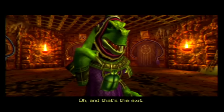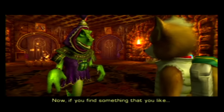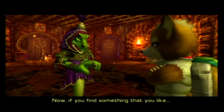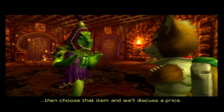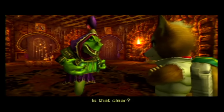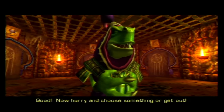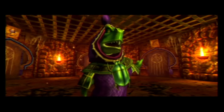And that's the exit. Okay, thanks. 'Now, if you find something that you like, then choose that item and we'll discuss a price. Is that clear? Well, good. Now, hurry and choose something. Or get out.'